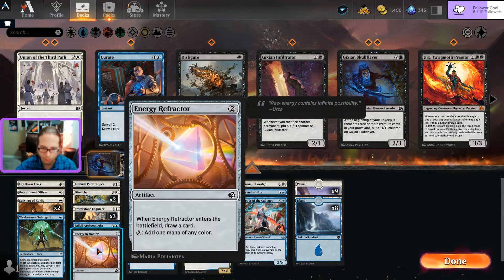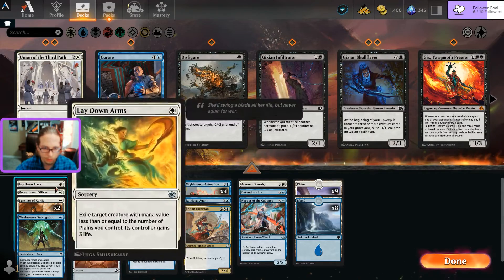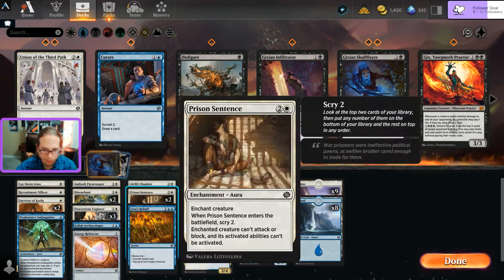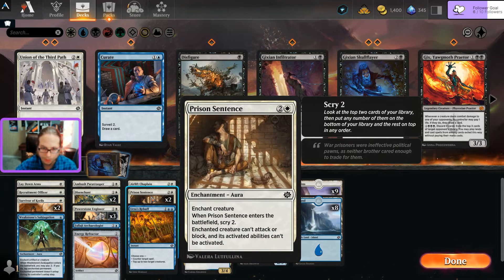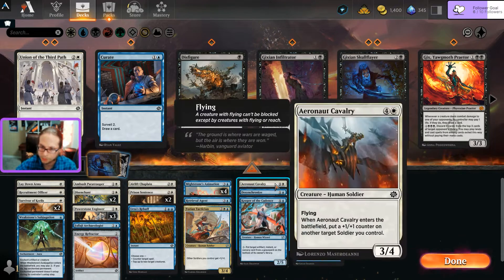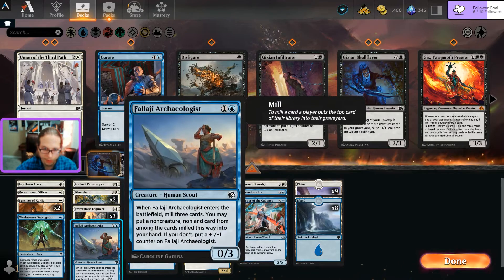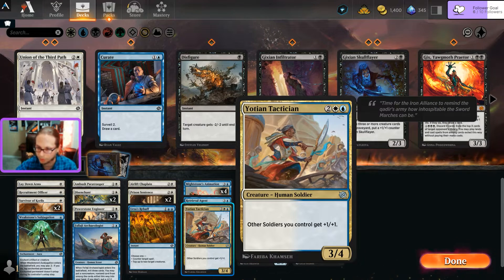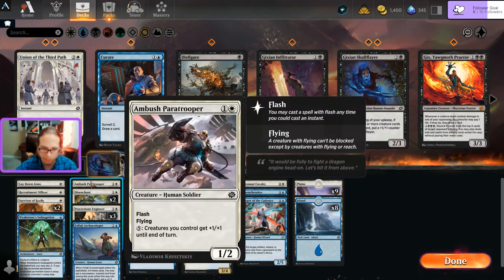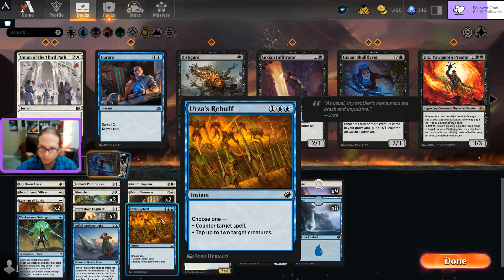The Refractor isn't as necessary - I can make it a four-four. Architect stays, Engineer stays, Disenchant stays. Removal: two Prison Sentences, Lay Down Arms, two Disenchants, Desynchronize would be six, and a Subjugation. Three cards to cut - a bit heavier on two-drops. Maybe the Refractor goes. I think the Paratrooper stays - blue-white soldiers is my overall theme and he can pump everybody. Maybe get rid of one Disenchant. Rebuff goes away - it's basically Cancel.